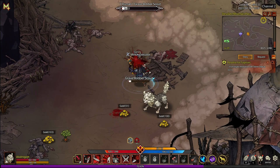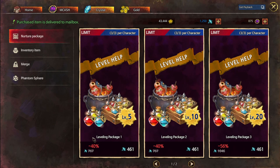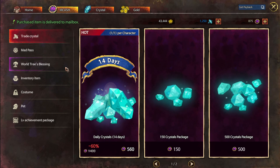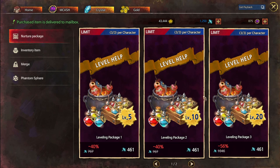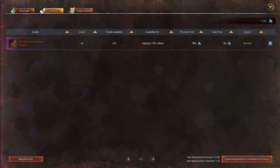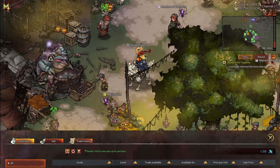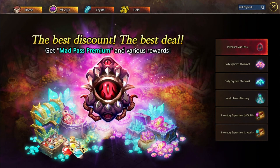Mad World has three different currencies. You have gold, which is just earned from playing the game and doesn't cost any money to buy. You also have crystals, which you can purchase with mCash. mCash is the currency you actually buy with real life money — 100 mCash is $2 USD. Crystals can also be earned in game through the black market by posting items for sale priced in crystals. So keep in mind that the only currency you can't earn in game and must buy with money is mCash.